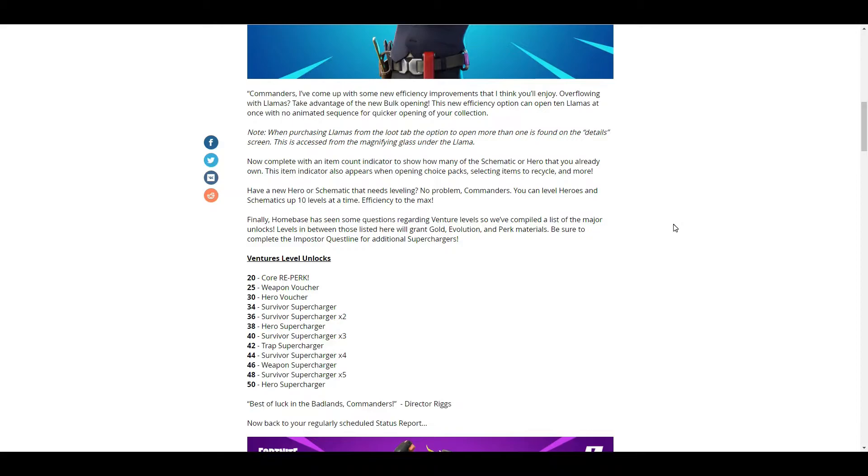Commanders, there are some new efficiency improvements. For those overflowing with llamas, take advantage of the new bulk opening. This new efficiency option can open 10 llamas at once with no animated sequence for quicker opening of your collection. That is actually pretty cool — I've been wanting something like this for a really long time because I have a lot of llamas, and opening them one by one having to go through all those animations was just a pain.